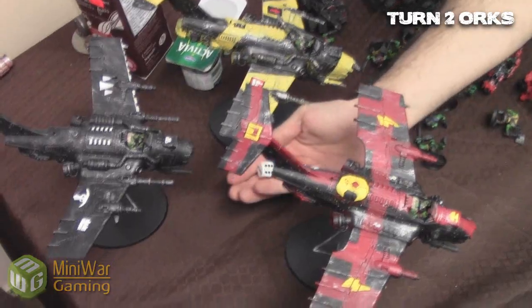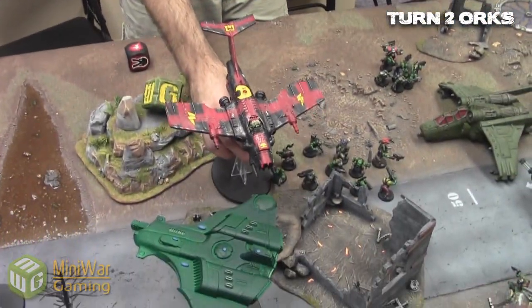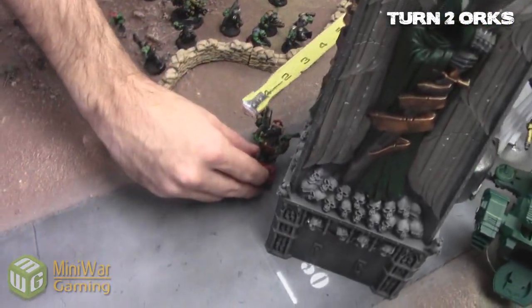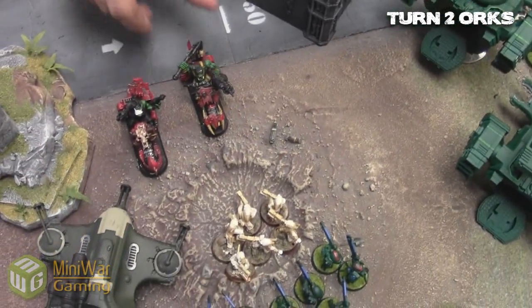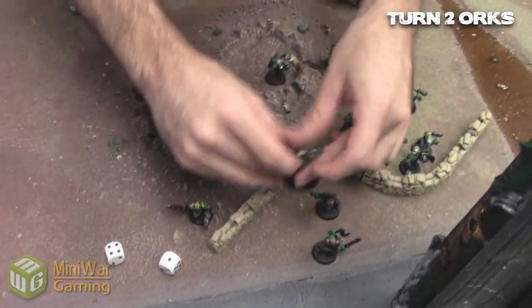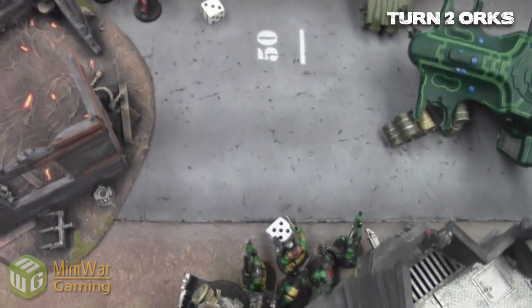Instead of shooting, he decides to run five inches out and spread, because he realized I had a combi-scorcha. The mysterious pond is Industrial Oo — if anyone goes to ground in it they have to take a test or take a wound, which would kill most of his troops, so he just doesn't go to ground. Turn two Orks: two of my Daka Jets come in, one is still in reserve. He spread those guys out, which actually opened up a better position for my combi-scorcha.